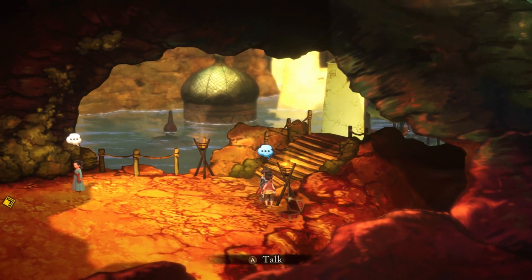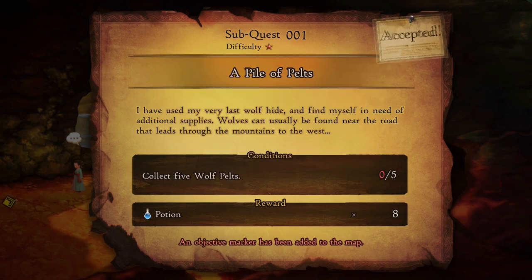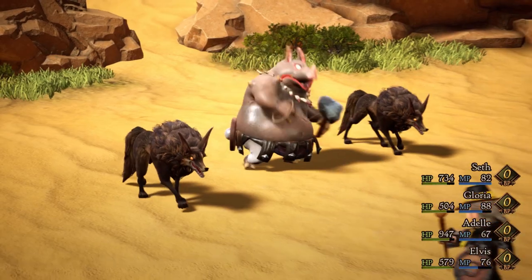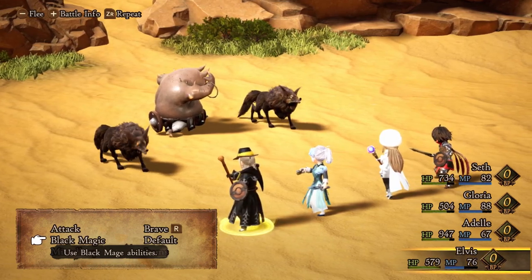There are also a couple of side quests you can get as you're playing. One, right near the city, couldn't be a more generic fetch side quest — it's five wolf pelts. Yes, I'm not kidding. You go off, get five wolf pelts, turn around, and get some items.